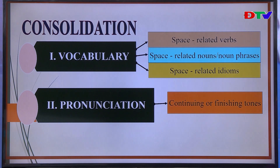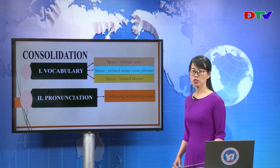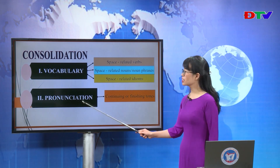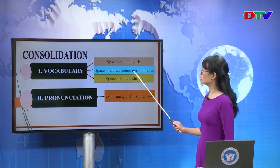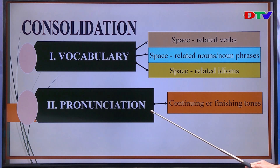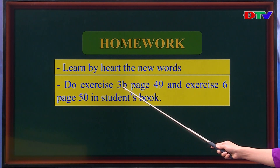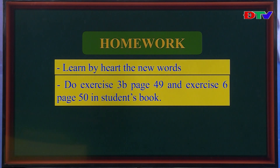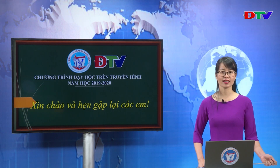We have finished Unit 10 with two parts: Vocabulary and Pronunciation. In vocabulary, we learned verbs, nouns, noun phrases, and idioms related to space. In pronunciation, we learned about continuing and finishing tones. Please memorize the new vocabulary and complete exercises 3B page 49 and exercise 6 page 50. Thanks for your attention — goodbye and see you again!